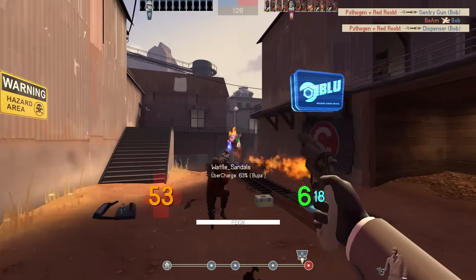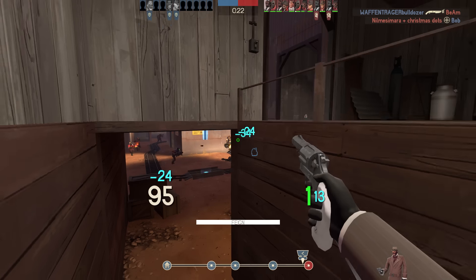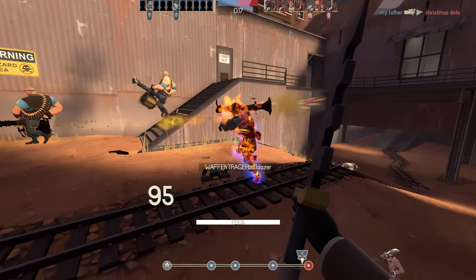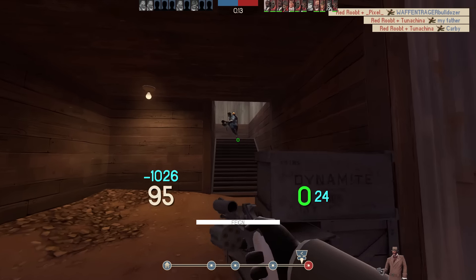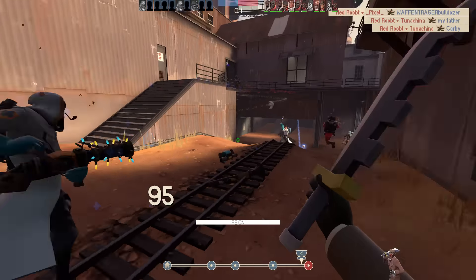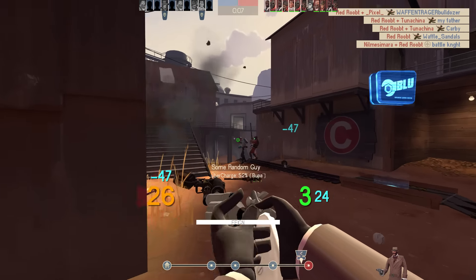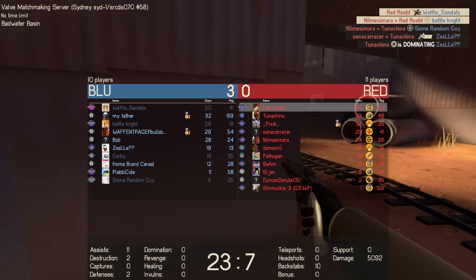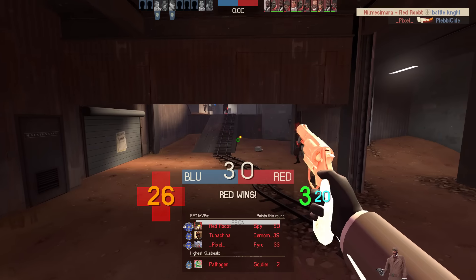Eventually this weapon was nerfed yet again. Its 20% damage bonus while undisguised was reworked into a 20% damage bonus while disguised, meaning you'd get one shot with increased damage to start with, and then a slower firing speed from then on. This rework made the weapon pretty useless, so Valve decided to grant it one last stat: the Enforcer could now pierce damage resistances. Unfortunately this was totally bugged and barely worked, and was only really useful against the Vaccinator, so this weapon is basically dead.